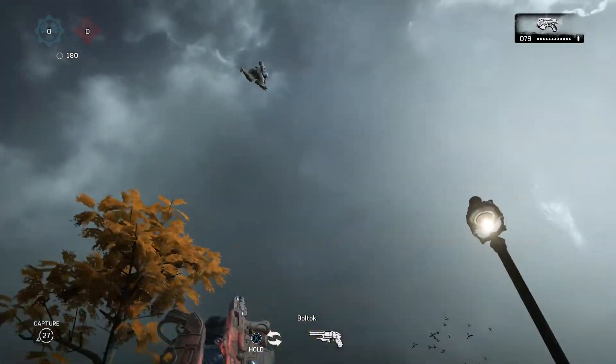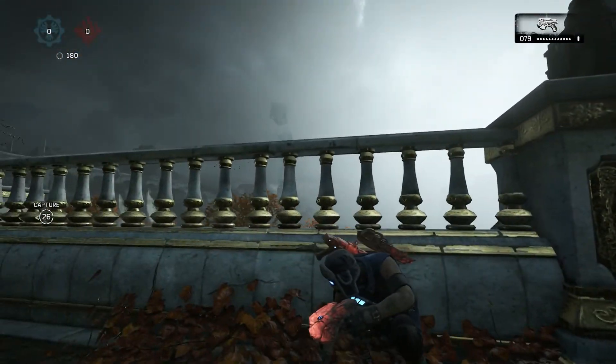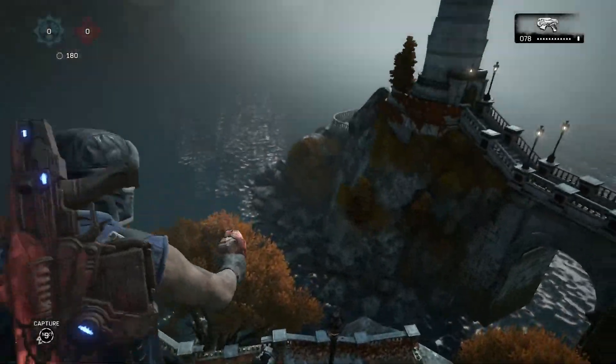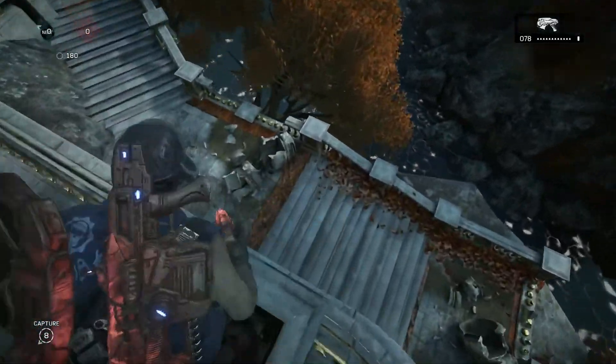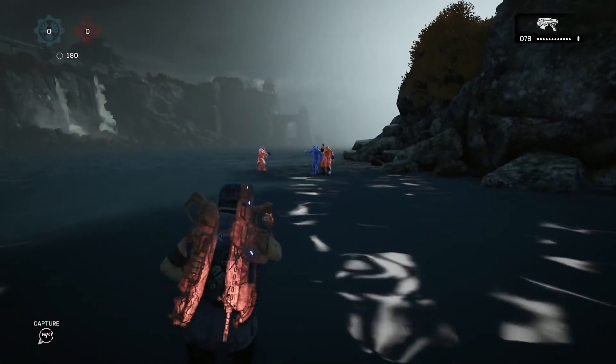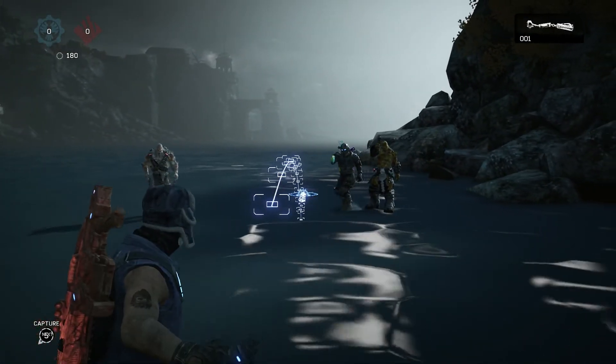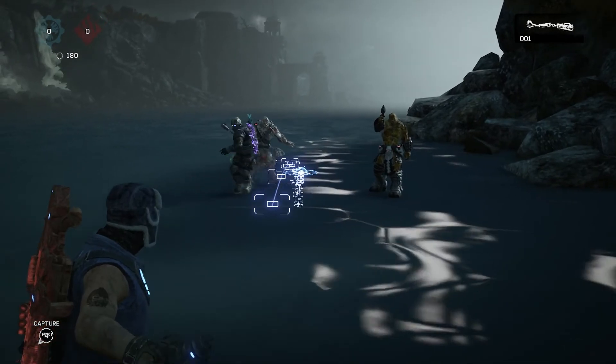Continue to hold the left trigger and walk as far off the edge as possible. Now have the player from the enemy side take cover directly underneath you, and while still holding forward, have them jump over. You should get launched into the air, where you'll now want to stop holding the left trigger and start holding down the A button to start running. Do your best to run towards the closest part of the wall in front of you so you make it over.